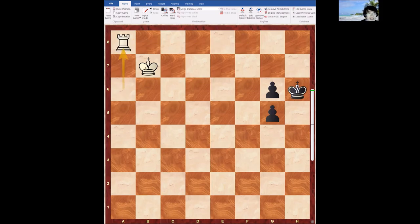Remember, you always want to keep your king as close to the opponent's passed pawn as possible. The rook is a long-range piece — it moves much faster than the king. You can take with the rook and it can move back anytime, but if you take with the king it takes one more move to come back. So always keep the king close.